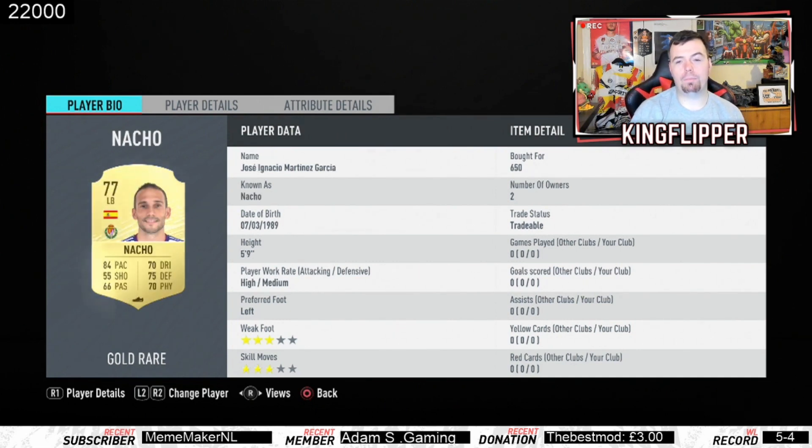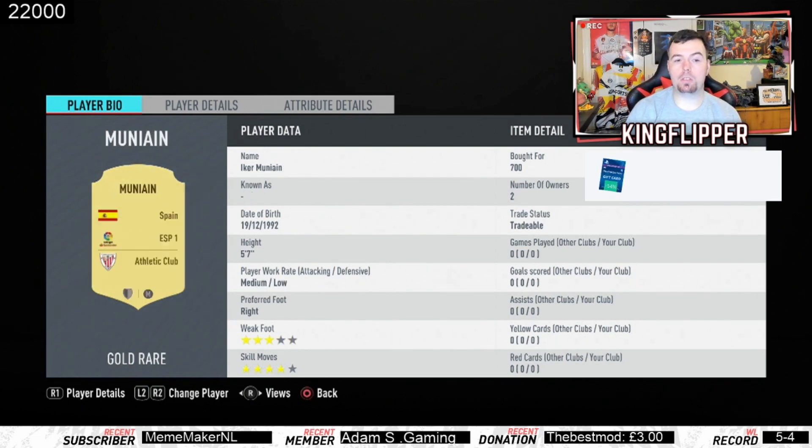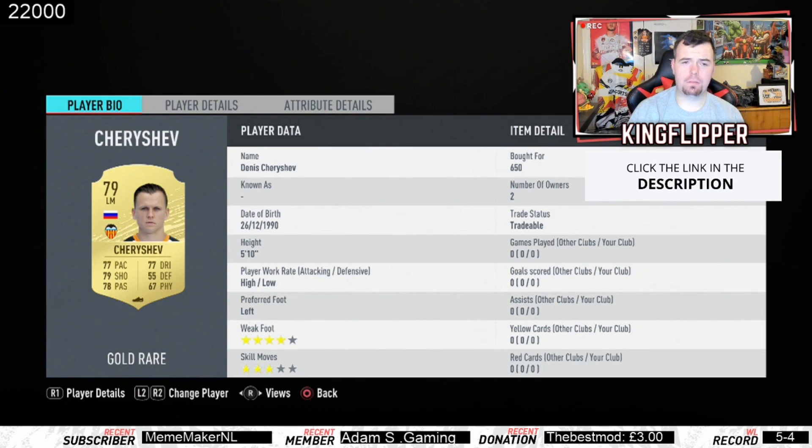Nacho is 650 coins, 77 rated. Pedro is 800 coins — you're going to pay a bit more because he's 82 rated, only 100 more coins above his minimum price. Munain is minimum price, 82 rated CAM. Rafina is minimum price again at 650 coins. Sherechev is minimum price at 650 coins. You could probably go for another midfielder like Fernando who's 81 rated — you'd probably pick him up for 650 coins and throw him in there.